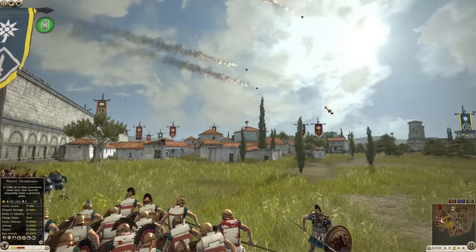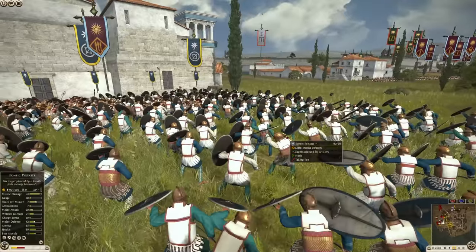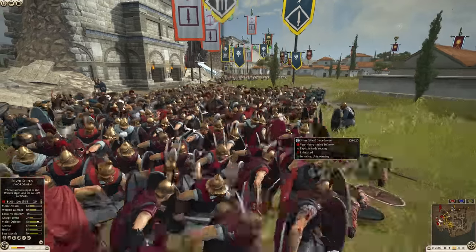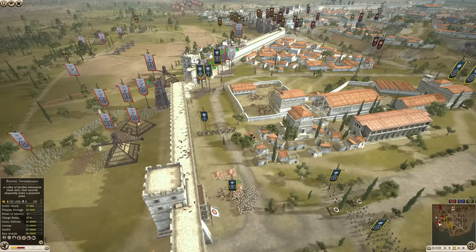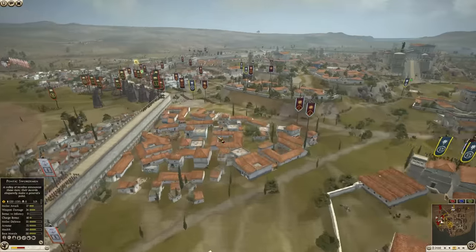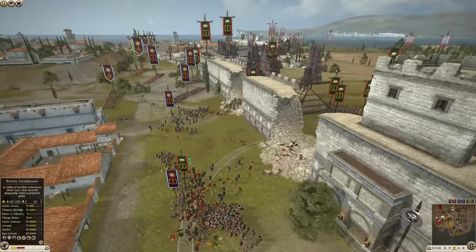The hoplites are joining the fight, and now we've got some artillery coming down going after the Pontic Peltasts — they're targeting units in the back, trying to inflict as many casualties as possible. It's an epic stand by Pontus here, but I don't know how much longer they can hold. The Seleucids are sending up more tortoises, which are going to inflict a lot more damage and open up more choke points. More artillery coming down again, going for skirmishers and archers sitting in reserve.